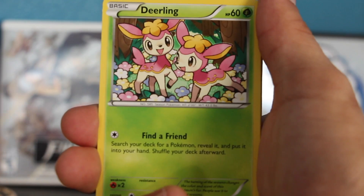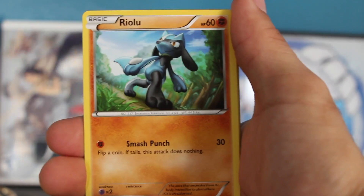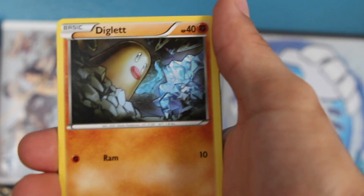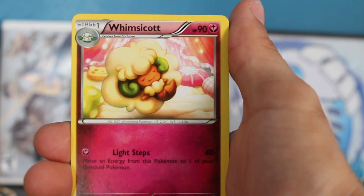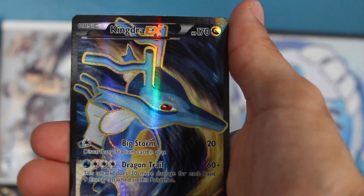We have Snivy on the front, another cute Deerling for the backyard, Carbink, Riolu with that really cool art — he's just like, yeah, I'm starting my Pokemon adventure by myself, I don't need a trainer. We have Wormadam, love that Zygarde, Whimsicott, a reverse Ultra Ball — sick!